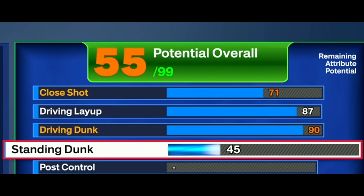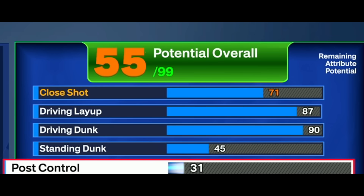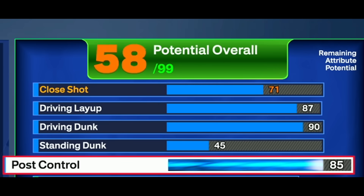With a standing dunk at 45, this is where you'll see the cutoff for some standing dunk animations, but you do get a lot of standing dunks in the paint. Even with a little bit of momentum, you get a lot of standing dunks with just a 45. Then we're going to take our post control to an 85 to unlock gold drop stepper and gold post spin technician. You save a lot of attributes going with 85 post control, but you're still able to use the post very well.